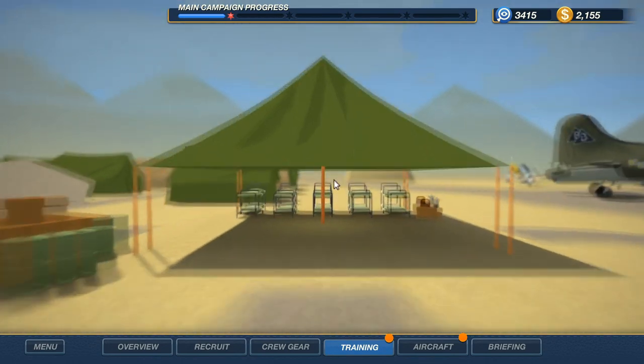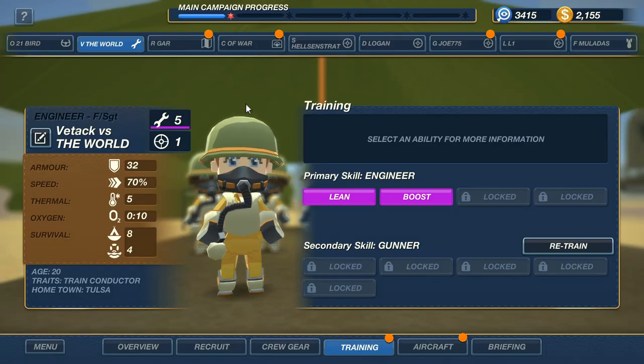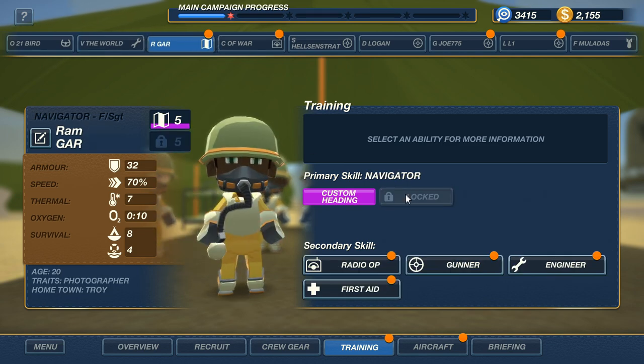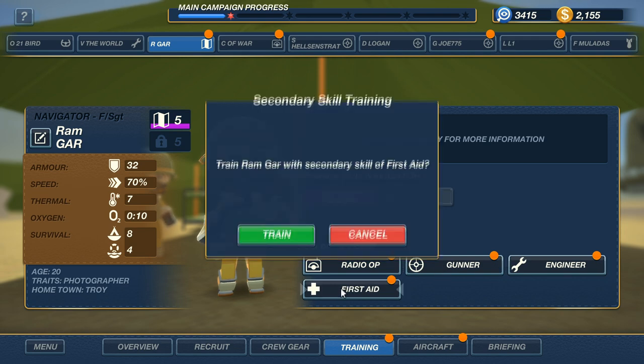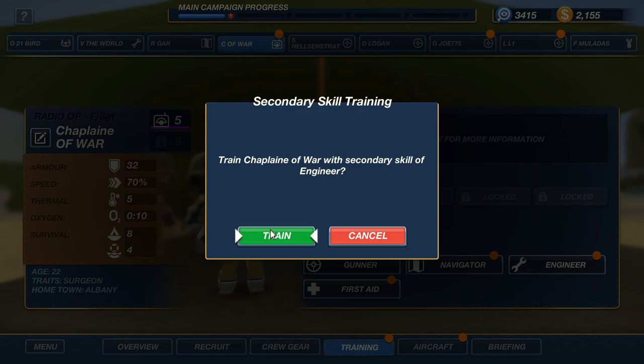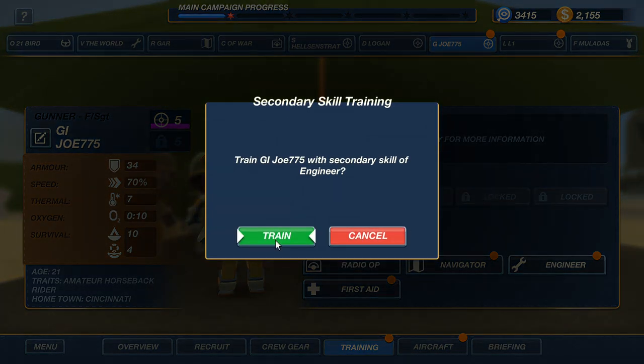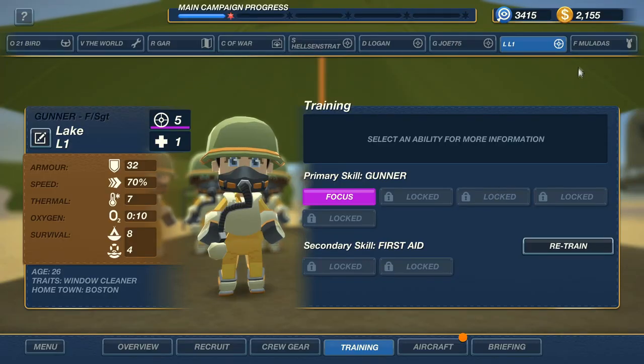We probably do need more gun damage — that's probably the one thing that's really holding us back. I'm up to $3,400 in research and $2,100 in cash. The question is what are we going to spend that on? There are some training options open to us. It looks like our engineer Vedek Against the World has learned another skill — since the engineer is on the guns a lot, we'll have him be a gunner as a secondary skill. That should help our firepower a little bit. Our navigator Ramgar really isn't on the guns all that much. I'm going to focus on first aid for them.